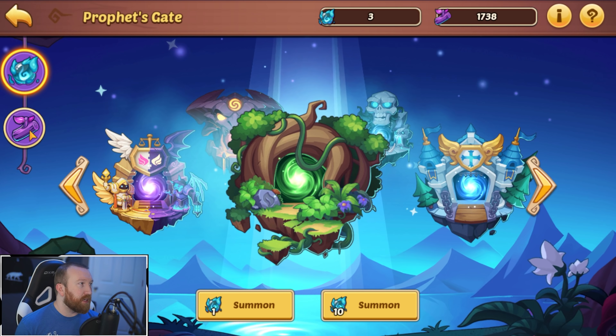We got another Inosuke copy — that puts us at two Inosuke copies, interesting. Another Emily, we'll keep that, that will be good. Let's use the Christian up next, we got eight swaps to go. I love how we're getting all of these Inosuke copies after we're actually done building him — feels bad, man.